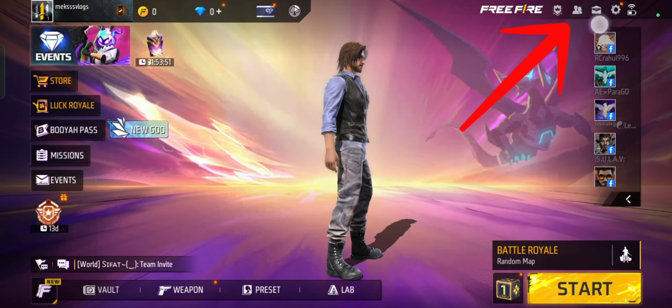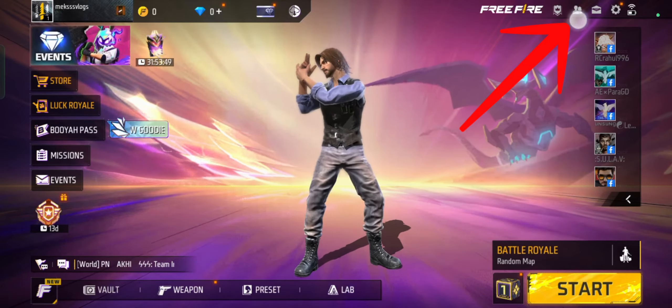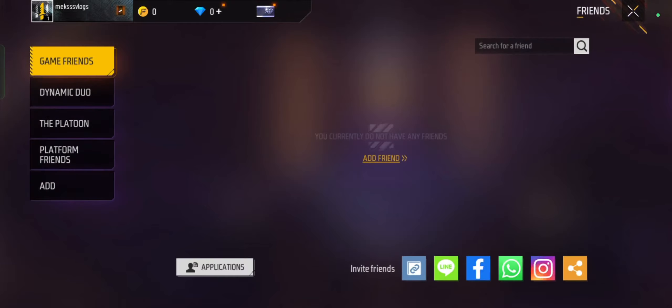The friends icon typically looks like two people, and it's usually located at the top right corner of the screen. Tap on the friends icon — this will open the friends menu.